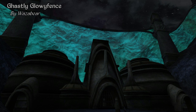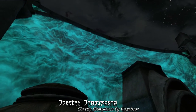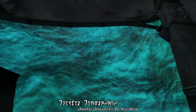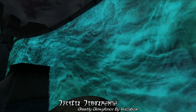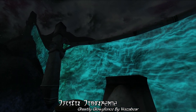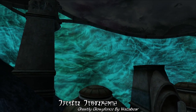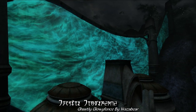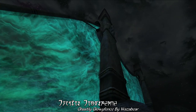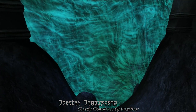Our next highlight is Ghastly Glowy Fence by Wazzlebear. This is a graphical replacer for the ghost fence surrounding Red Mountain, completely changing how it looks. With parallax mapping support, this animated replacer gives an otherworldly life to the ghost fence, with glowy waves vibrating across the surface of this mystical force field, glowing especially bright at nighttime with a day-night switch so you won't notice as much glow during the day. It's a really impressive graphics replacer designed to use OpenMW and definitely worth checking out.